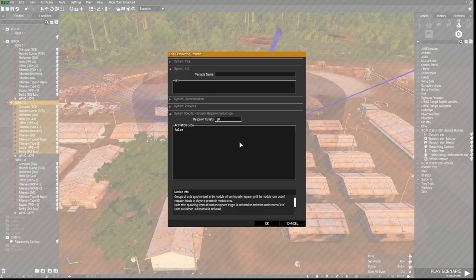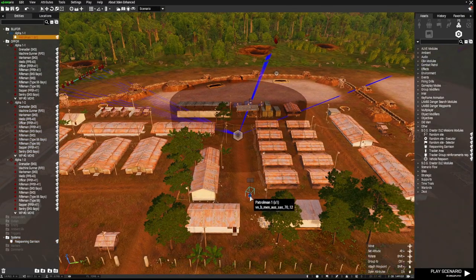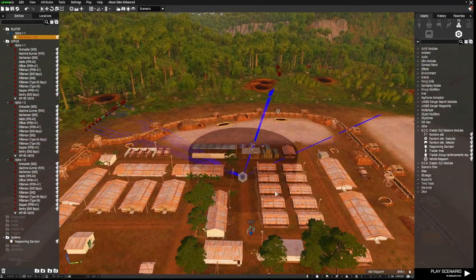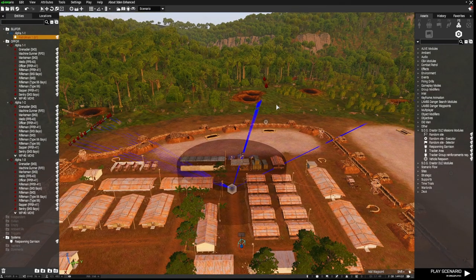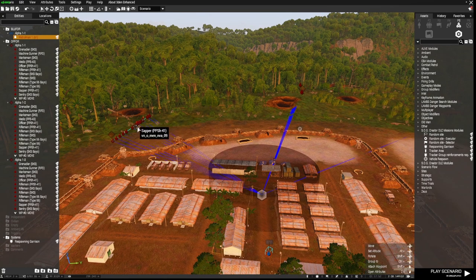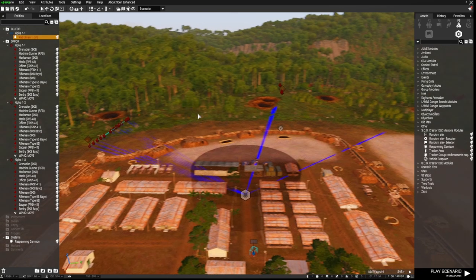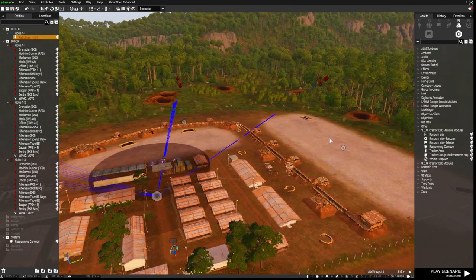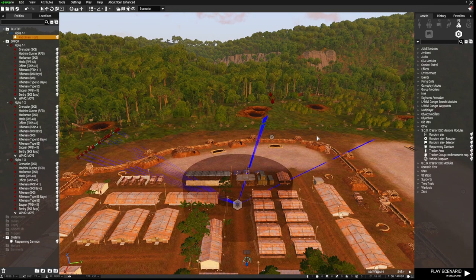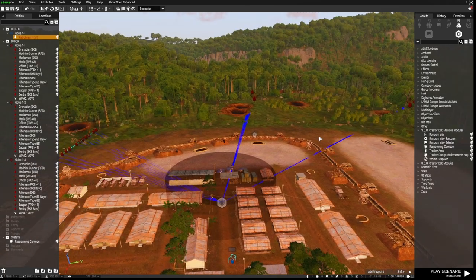Now I'm going to open up the module and set the respawn tickets. The default is 30, and I'll leave it at 30 for this demonstration. What that does is spawn in the AI groups you've chosen. When you start taking them out, it will respawn them in these positions and get them moving on their waypoints again, up to a limit of 30.